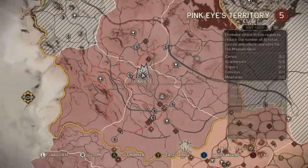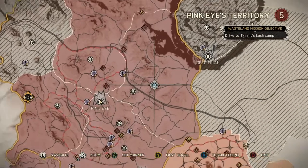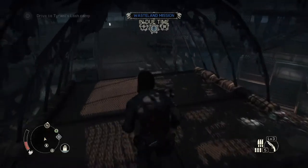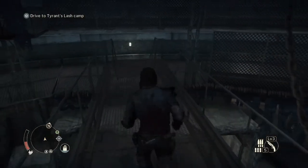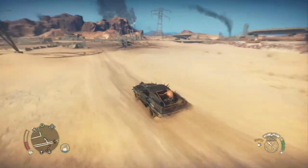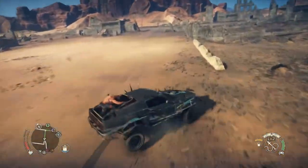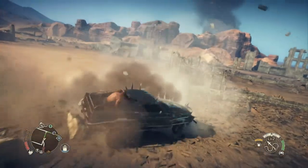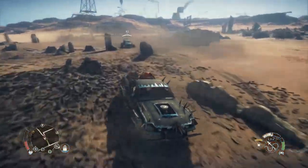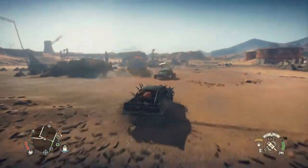Alright, so we need to take out a Scrotus camp. The camps out here are probably pretty difficult. Let's see what happens. Camp is right over there. I do have three guys on me though — they're all armor level two, so that's not fun. Oh no, they are right there. We have Thunderpoon, actually, so we should be able to take them out pretty easily.